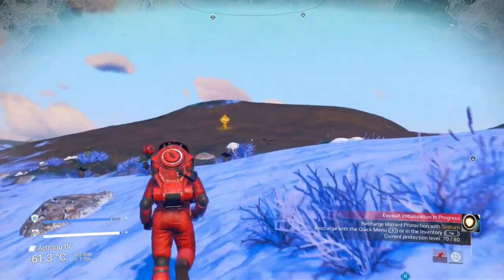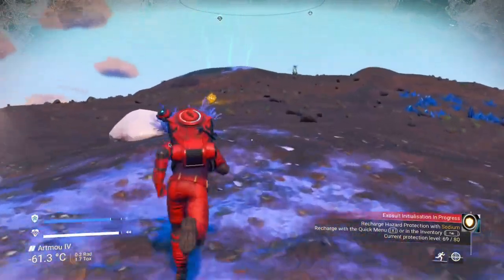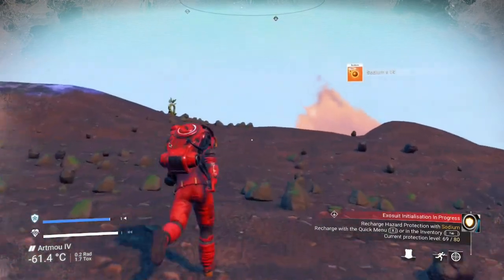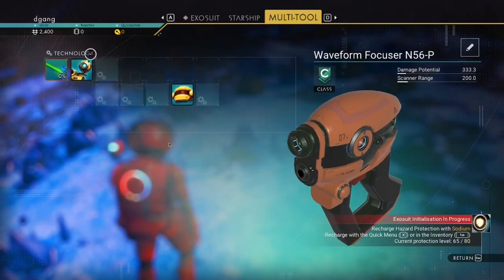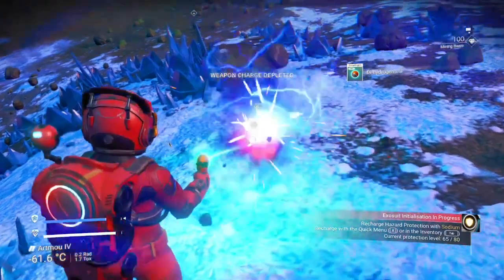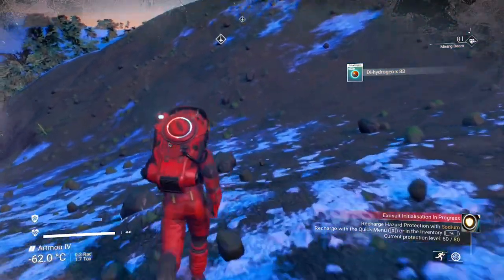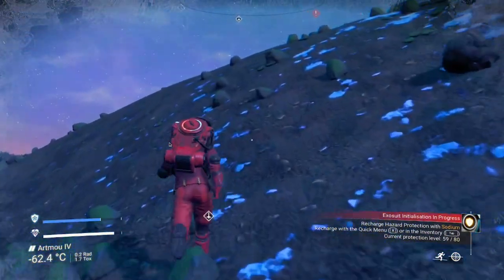I use the shift key to go quicker. You see when I press C, that marks resources. Go by it and press E to scoop it up. I'm going to grab the dihydrogen. Technology recharge. Now if I press C, I can see if there's any sodium on the way.